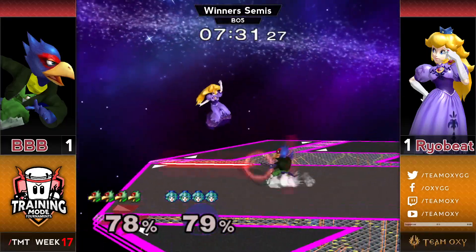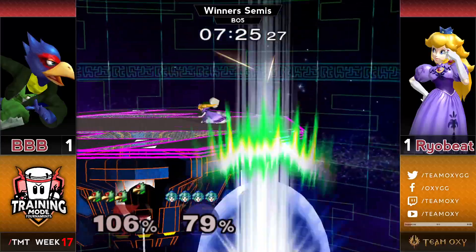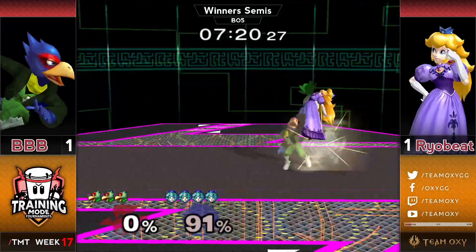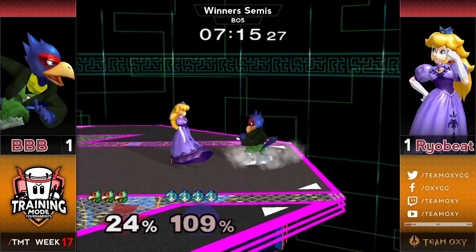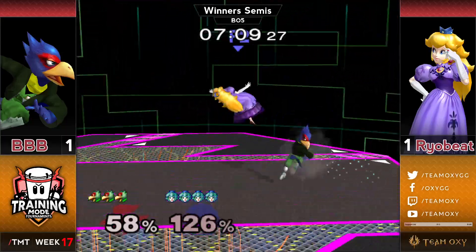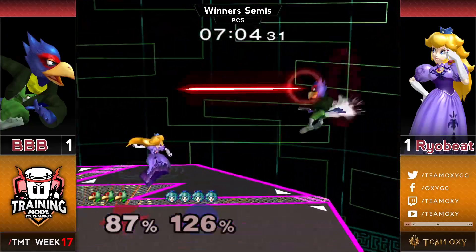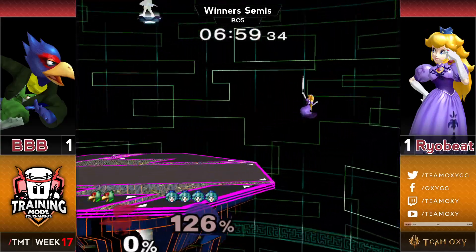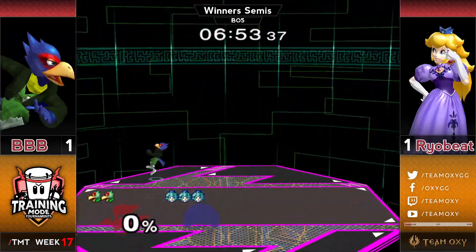Good spacing here, still doing quite a lot of vertical play from the Falco player. Bobby finds the grab and goes for a down-air but Ryobeat is able to slide off the main stage. Ryobeat puts on a ton of pressure in the corner but eventually gets the reversal. Bobby finds his own reversal back and forth — Ryobeat always looking stylish with the edge guards. The shield poke into down tilt closes up the stock.